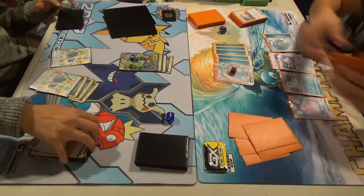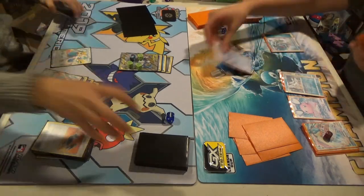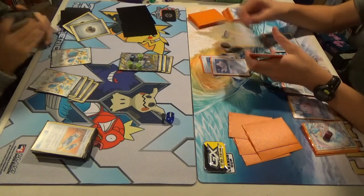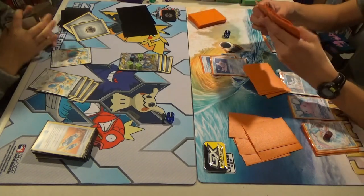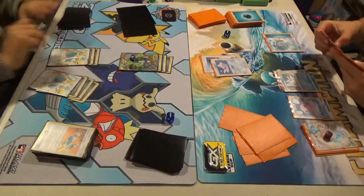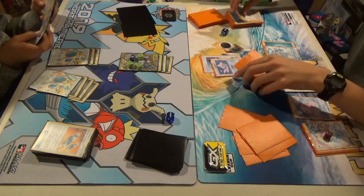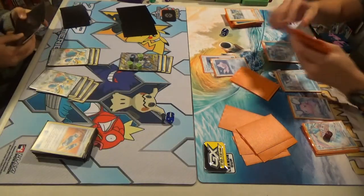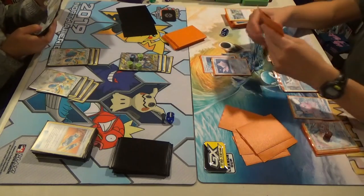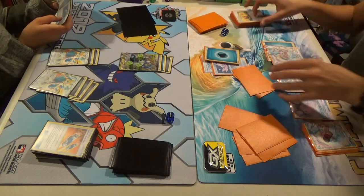Customs, Dedenne. Ultimate Raid for the knockout. You get your three prizes, and I'm going to search my deck. I'll accelerate two Steels. I'll draw to my Zacian. Evolution Incense. Three Max.